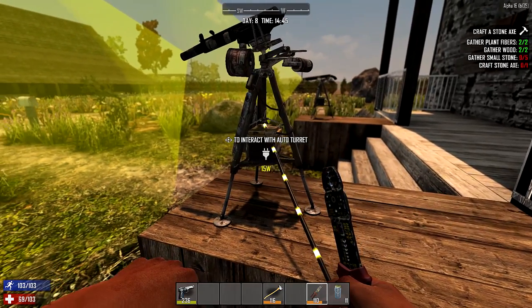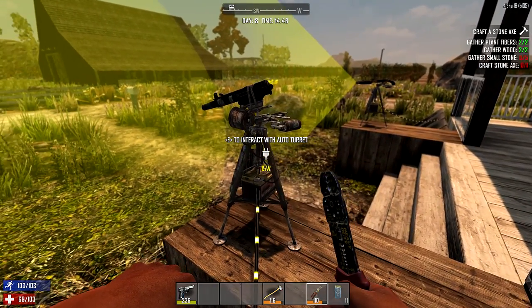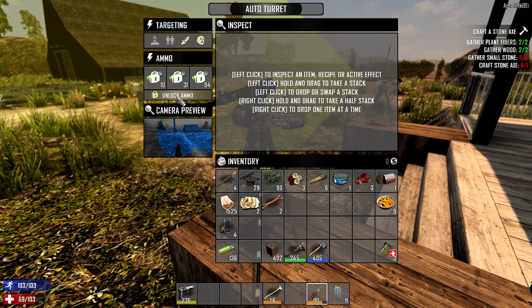When you're ready to set them up, right-click to rotate it around as much as you want and place it however you need to. Then go into it, get the bullets you want to put in, and select which kind of targets you want.